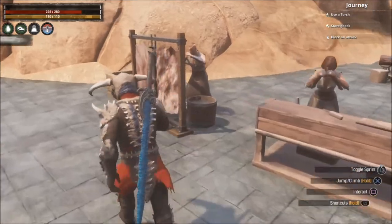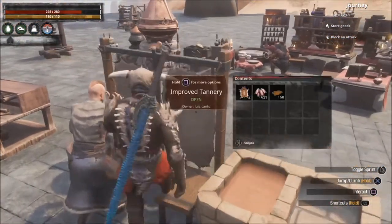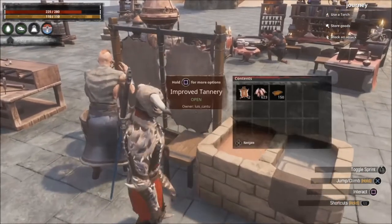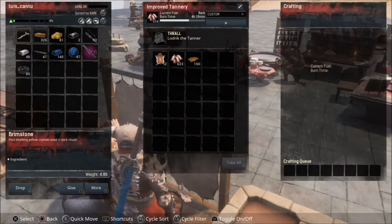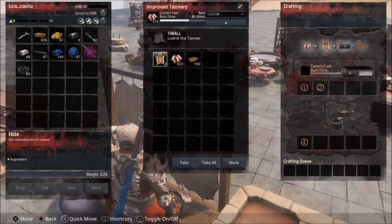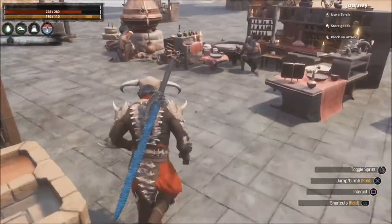Now, the other item that we need is the tart. The tart is made when we make leather — we need the hide and then bark, and that's how we make the tart.